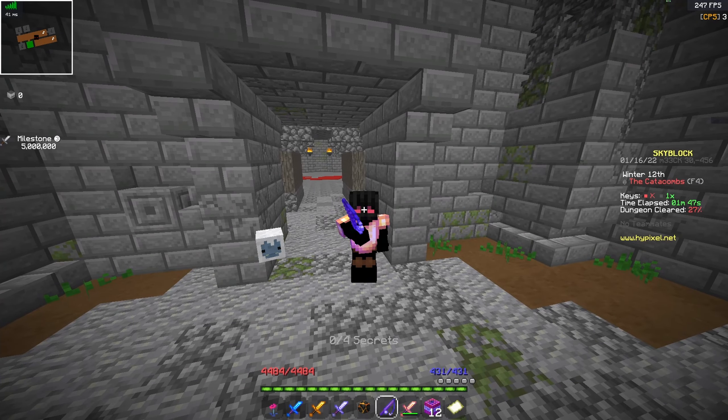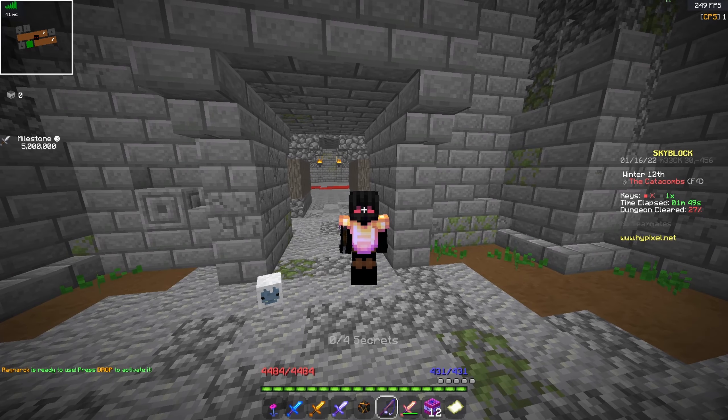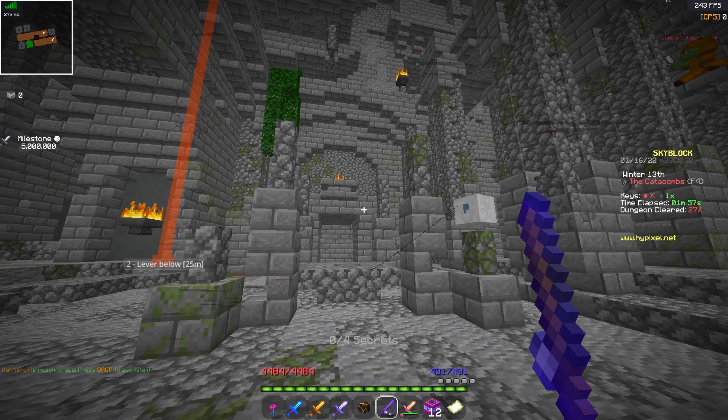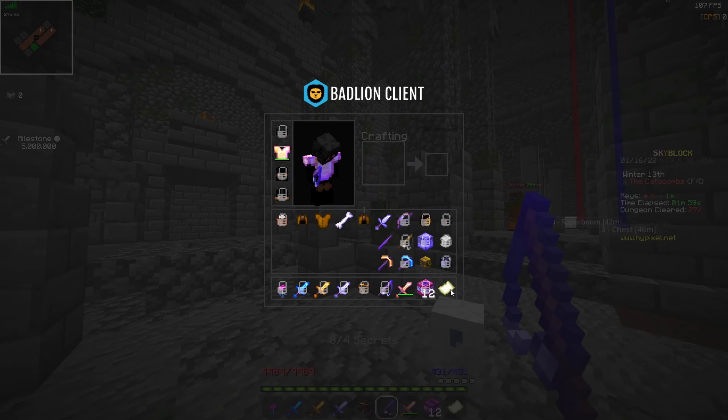Hey guys, welcome back to the video. Today I'm going to be teaching you guys how to kill any mini boss easily in dungeons — and you don't even have to be near them, you don't have to take any damage, you don't even have to click on them. All you have to do is use this ability on this great weapon. This weapon is known as the dirty phantom rod.